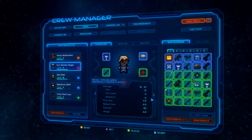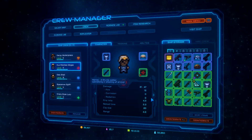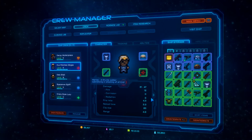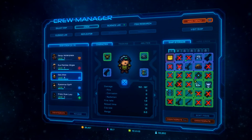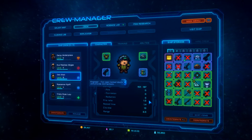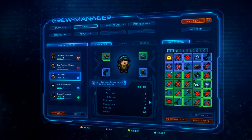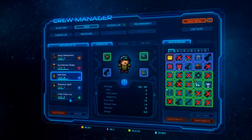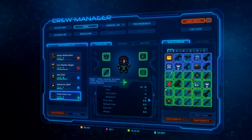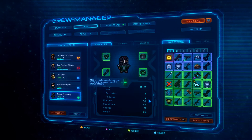We move on. We've got a Marine — a sturdy soldier specializing in shooting of all kinds, so he's just an all-around good fighter. We've got an Engineer, which is really awesome — they can open locked doors and provide distractions. He's also an Engineer. And we've got a Healer, our Medic — heals wounds, provides buffs, and removes harmful status effects.